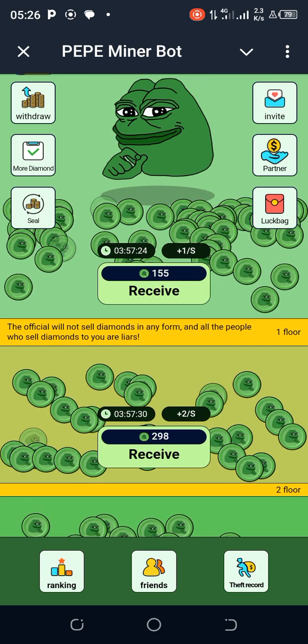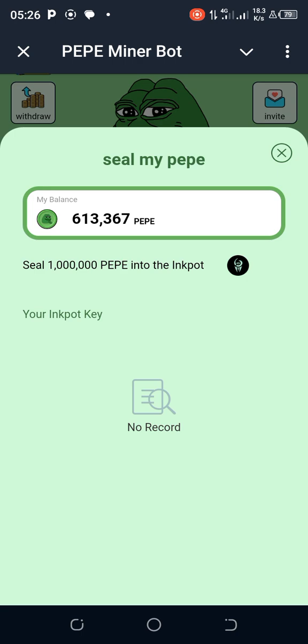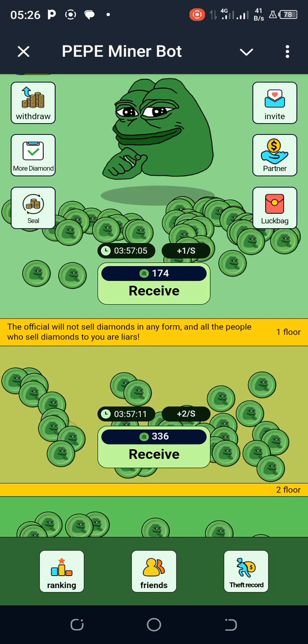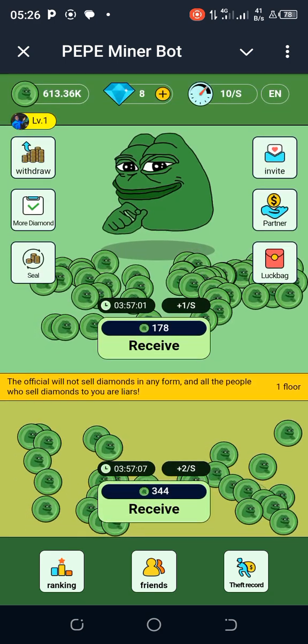And then you have the seal. Here is where you seal your Pepe — seal 1 million Pepe into the ink pot. But I haven't sealed any yet. Mine is at about 613K. Meanwhile, I'm still using it to open more levels so that it will increase how much Pepe gets mined for me every three hours.